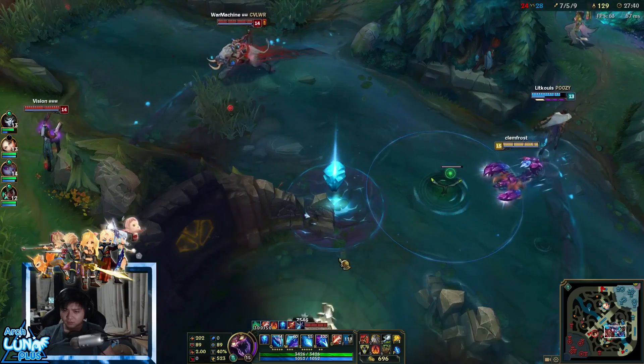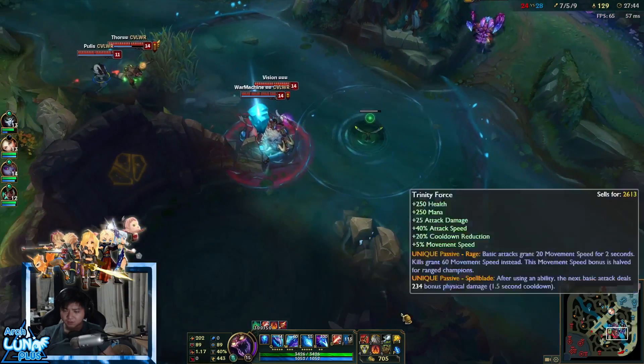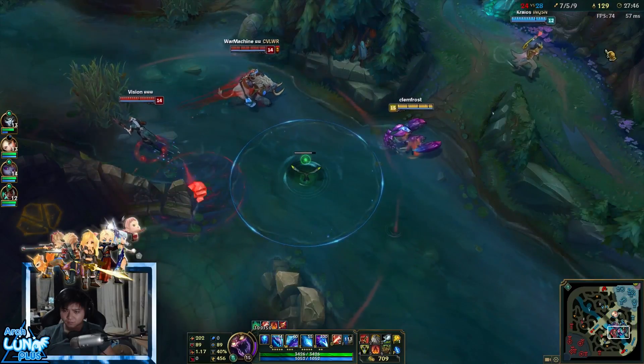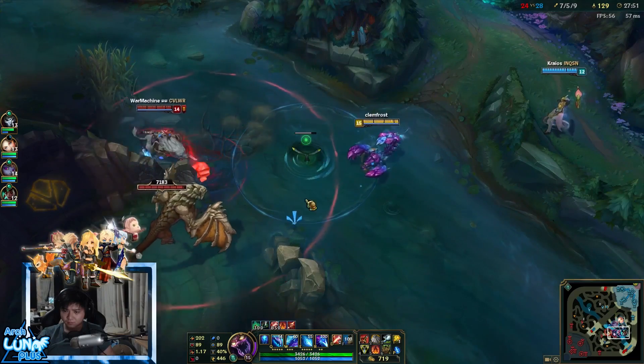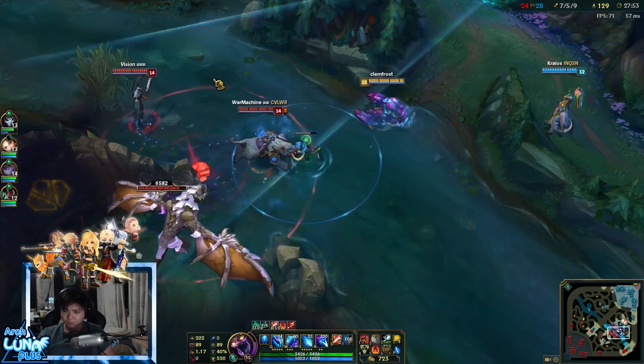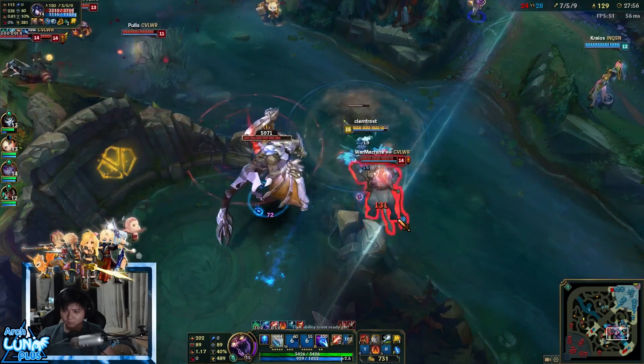We're trying to get dragon position. Earth Dragon is really good for our composition because Ziggs is very wave clear reliant with good wave clear — we need to push down towers as fast as possible, so Earth Dragon is ideal. Now I can think of two things I could have done differently in this fight.